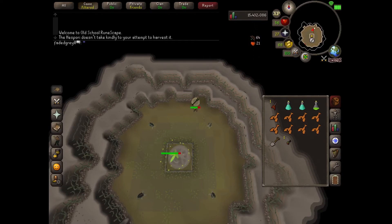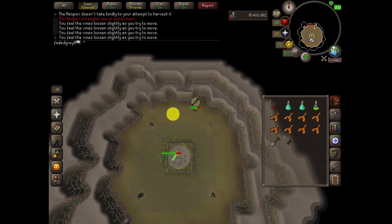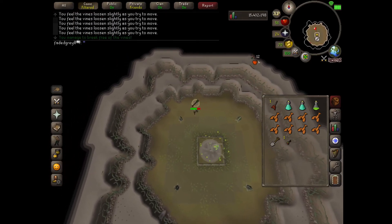You're also gonna want to have your game chat opened up, because there are times where it says that the Hespori boss entangles you. That's when you want to spam click and move away, because if you don't, it'll take away a lot of damage.